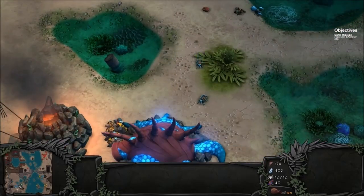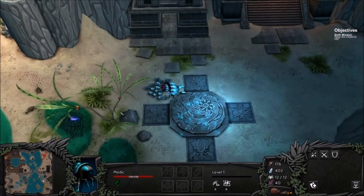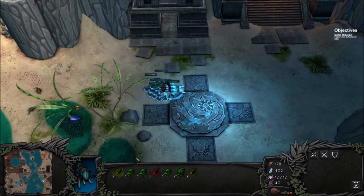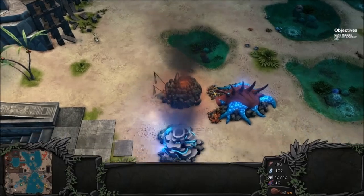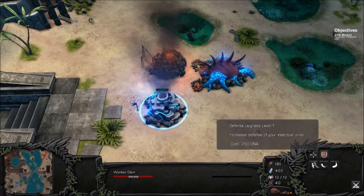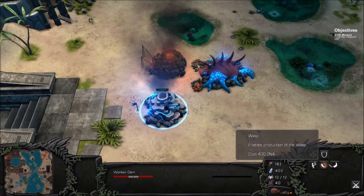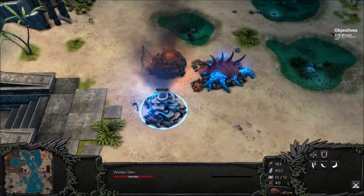Of course we're going to heal up first - that would be prudent. The medic's ability is the healing circle - he places a healing circle at the target location that heals friendly units in the area. I think we need that. He's on his way over - let's give him a minute. The regeneration ability costs 300 DNA - I'm going to hold off on that one. What I'd like to do is increase my attack damage and defense at some point.